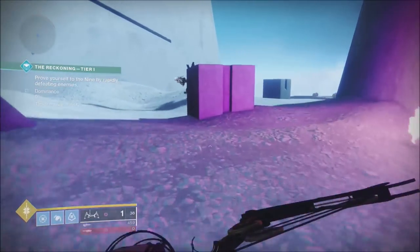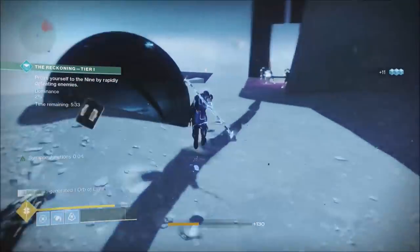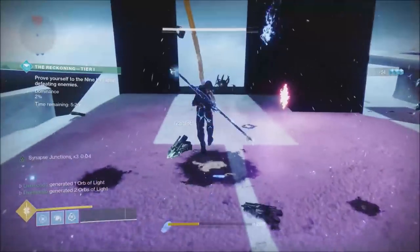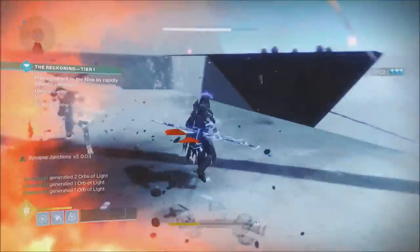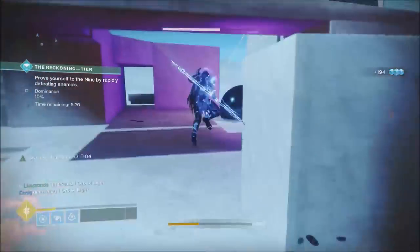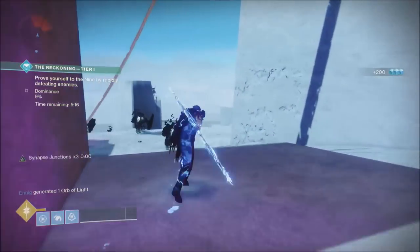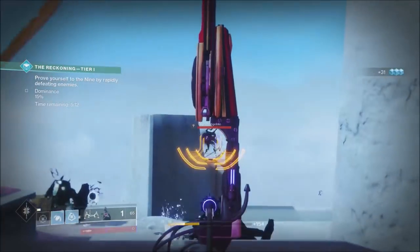I ran with the Oathbreaker with a Raid and Flux chestplate on, and it really just done tons of damage — that's what I was using as my Thunderlord, if you like. Big ad clearer, cleared waves of ads quickly. And I was using Limonarch for the void, so it's really good spraying that void damage.